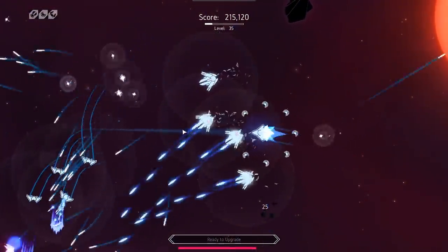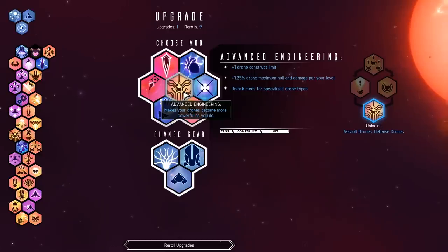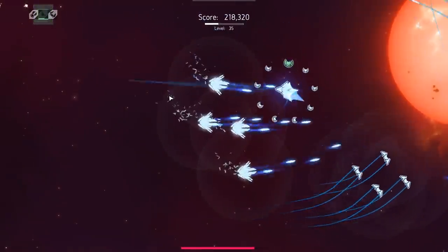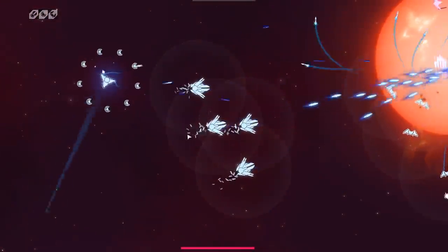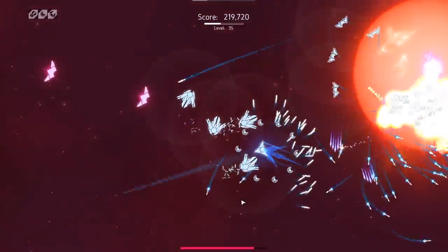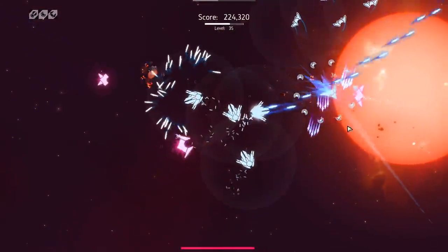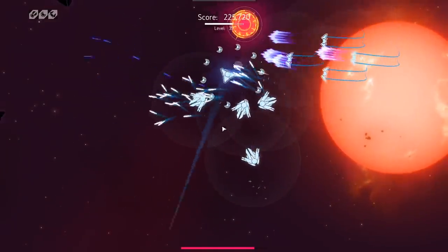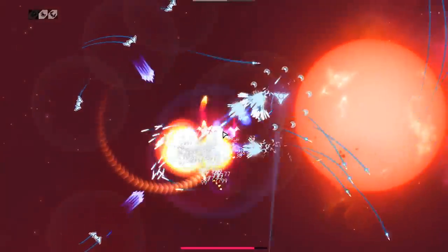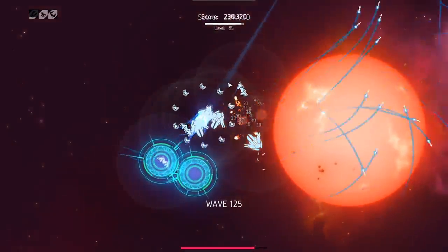We'll pick up another upgrade here after we get all these orbs. Advanced engineering — this will give us advanced drones. We can get some more defensive options here as well as more drones overall. More defensive drones. I just like seeing the missiles fly all over the place — it's really rather satisfying.